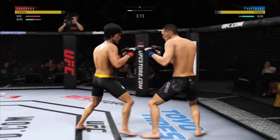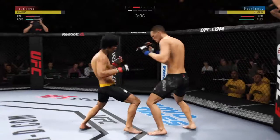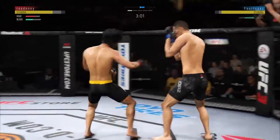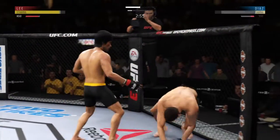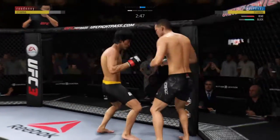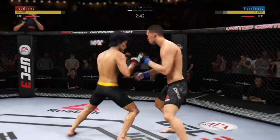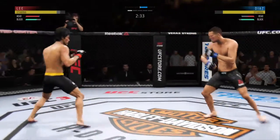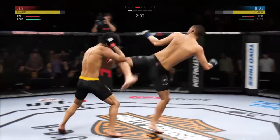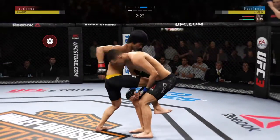Strong jab by Nate. Well, you gotta fault the strategy here. I'm not saying he bet on the opponent, but he's moving right into that straight punch, and right into his opponent's striking range. Wow! This could be it! And now it looked like it did stun him a little bit. Huge elbow there — huge elbow to the head. Slightly deflected, and here he goes again.